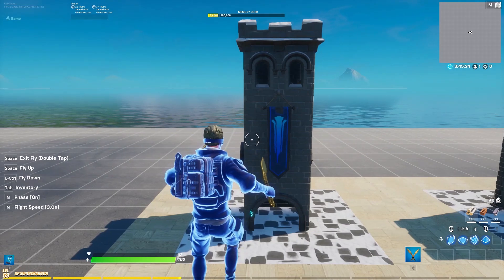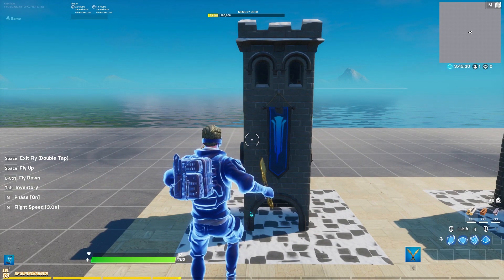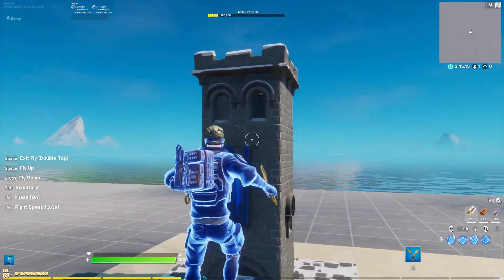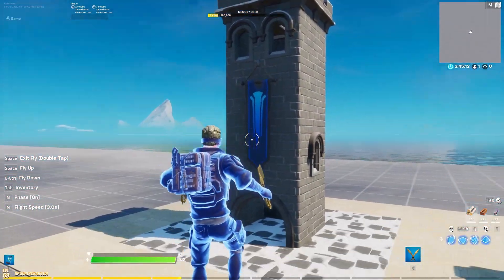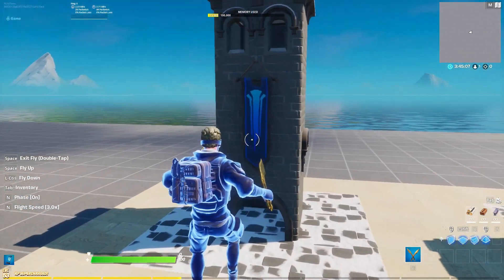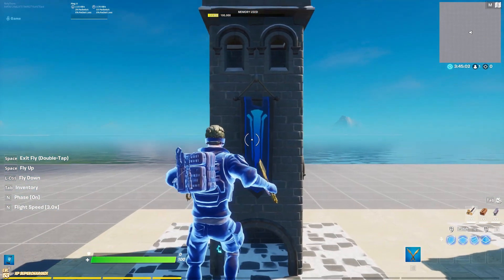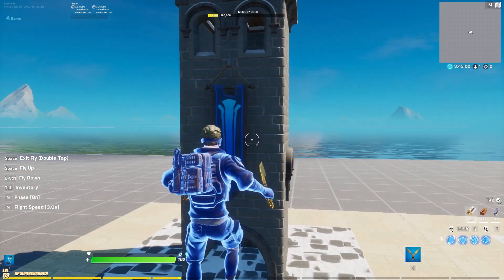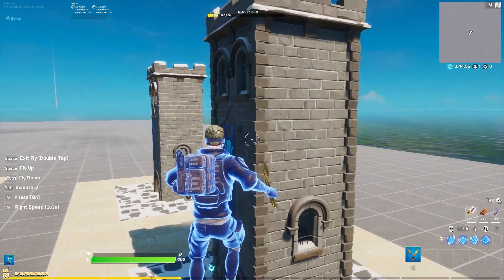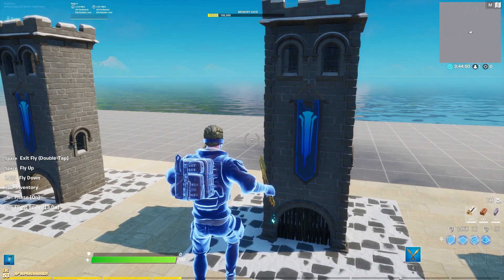I want to start off by showing you how you can easily customize stuff and then step it up even further. Here we have the normal castle tower — the one you can just spawn in, nothing changed. I just added the floor to make it fit with the others. It looks okay, it looks decent, but it's nothing special — just looks like normal Fortnite.